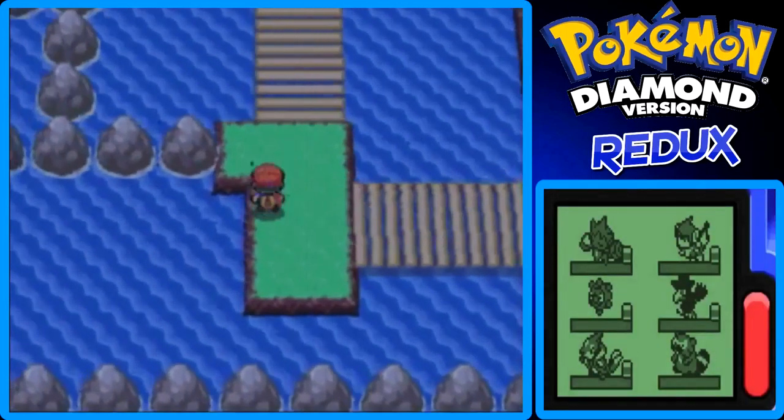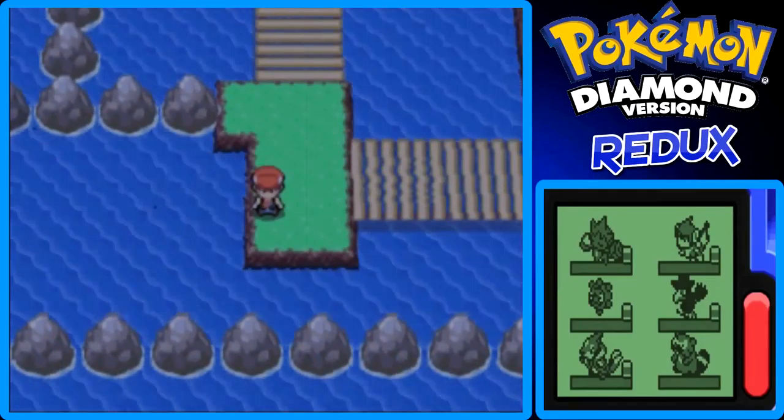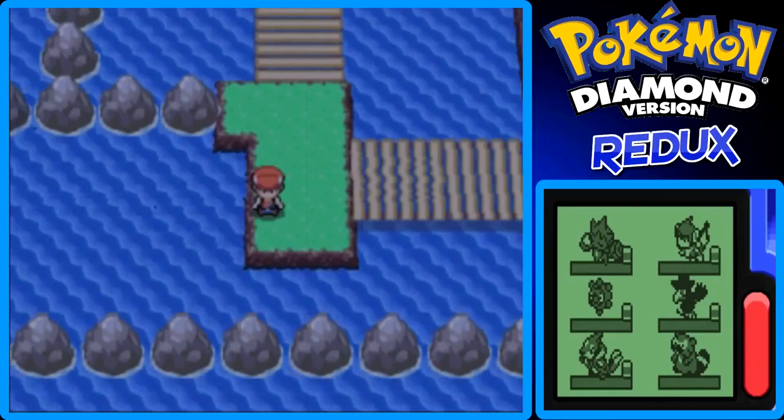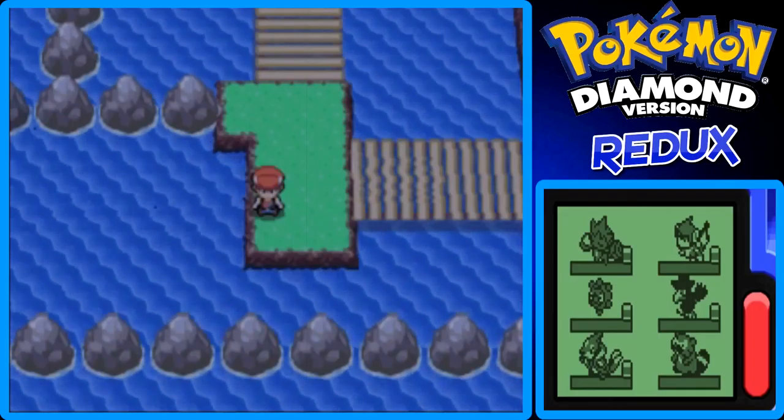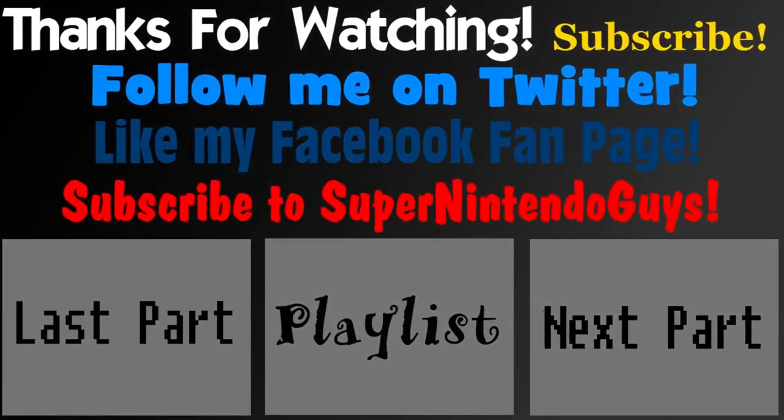Here's Route 218, and we can actually surf and take on this route. But this has been my Pokemon Diamond Redo Walkthrough Guide for this part. Next part we'll take on Route 218 and hopefully get to Canalave City and do stuff there too. So yeah, this has been Jericho — I'd like to thank you for watching. Goodbye and I'll see you guys in the next part of my Pokemon Diamond Redo Walkthrough Guide.